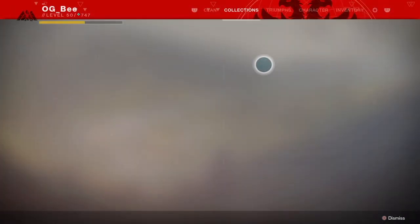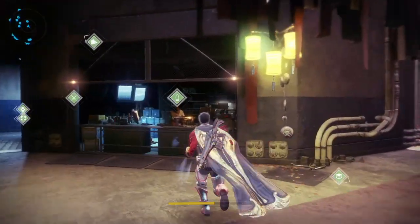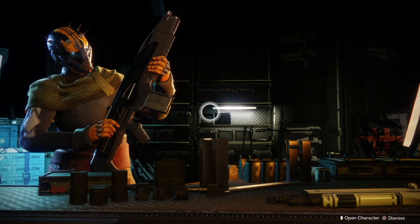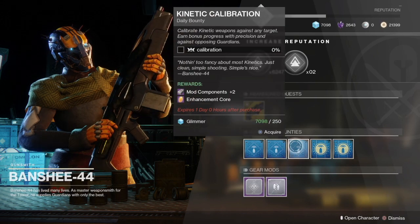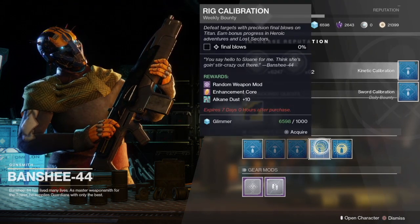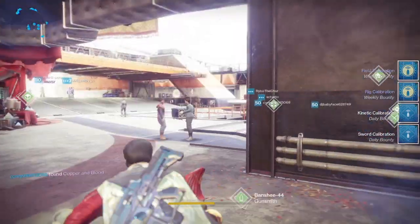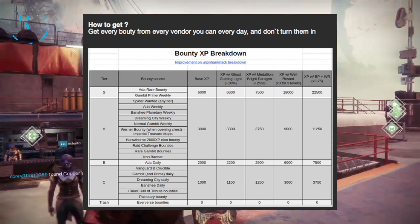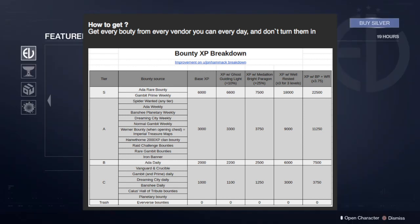I do recommend collecting as many other bounties as you can hold once you've collected all the Powerfuls. These bounties you'll be able to turn in once Shadowkeep drops. Your Gunsmith bounties are good — you get a little bit of XP from them. Some bounties, like your Eververse bounties, don't return much XP at all, so I'd stay away from those. Stack your Crucible bounties, your Vanguard bounties — anything that you can hand in to give you that little bit of an XP boost. The ones at the higher scale are what you want, because they'll give you more XP.